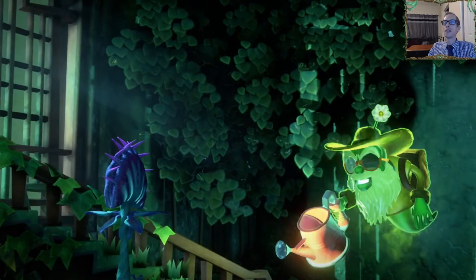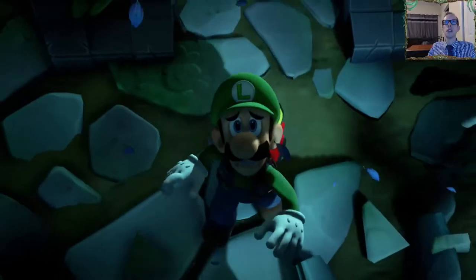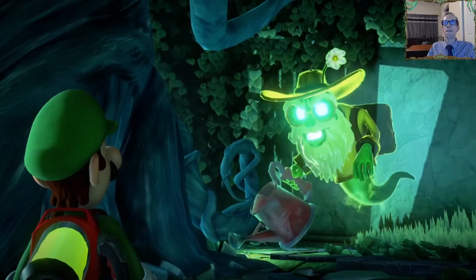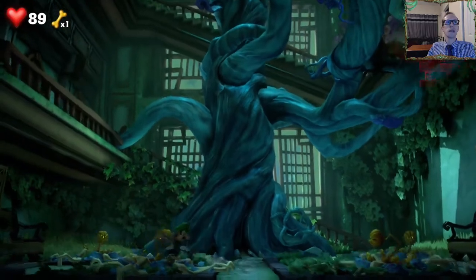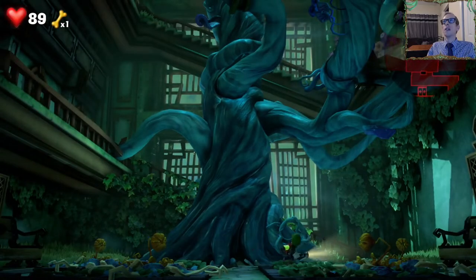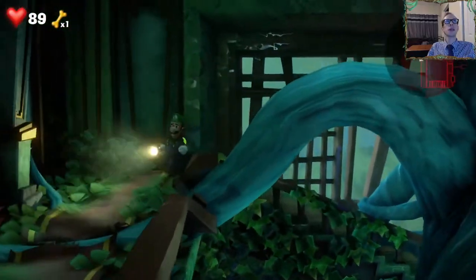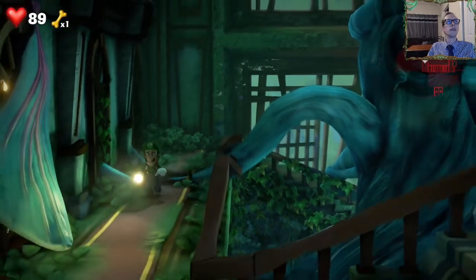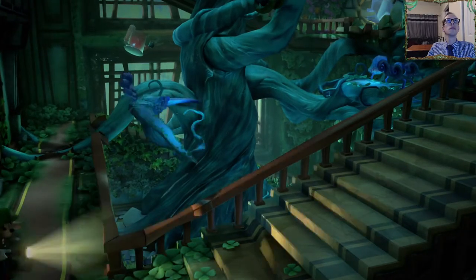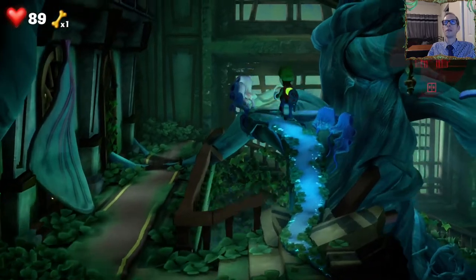That's the boss for this floor - another pretty tough boss to figure out how to actually hurt him, that took a long time too. The flower at the very top is holding the elevator button, so let's go get that. It just gave us a walkthrough, thanks for the path.